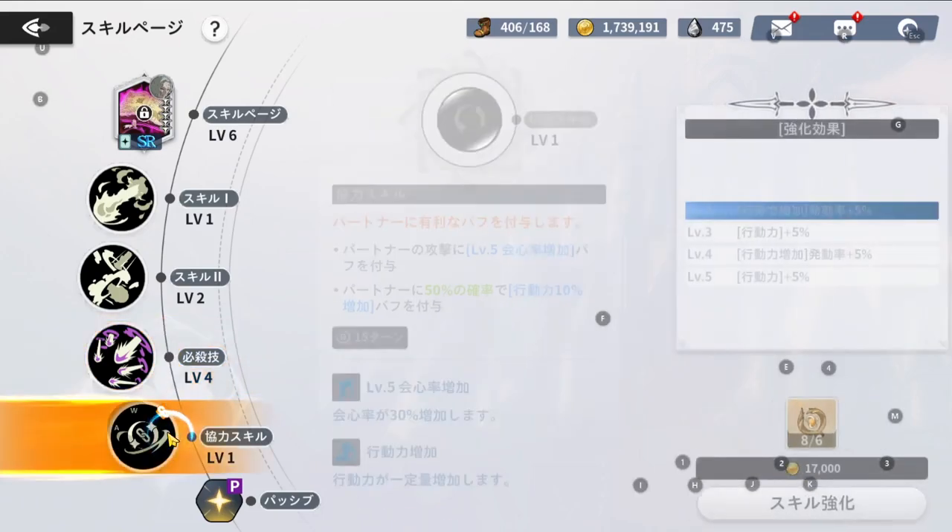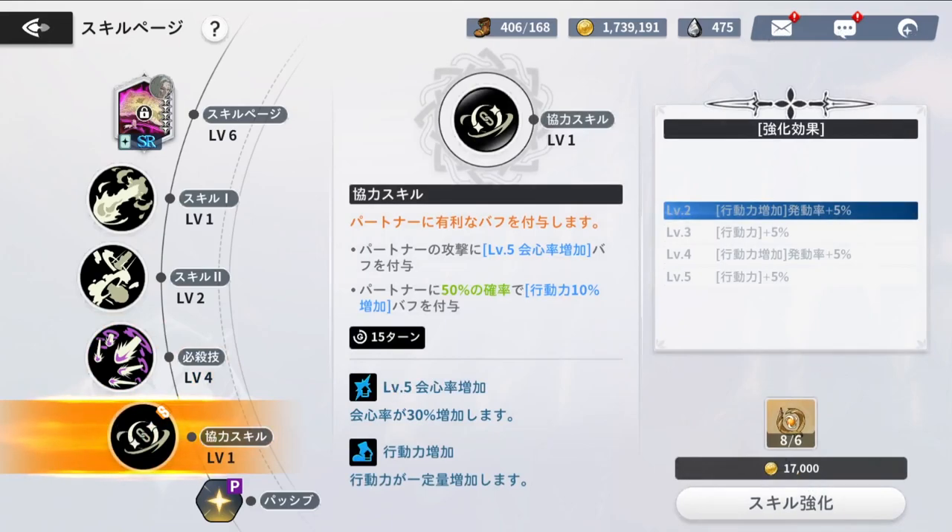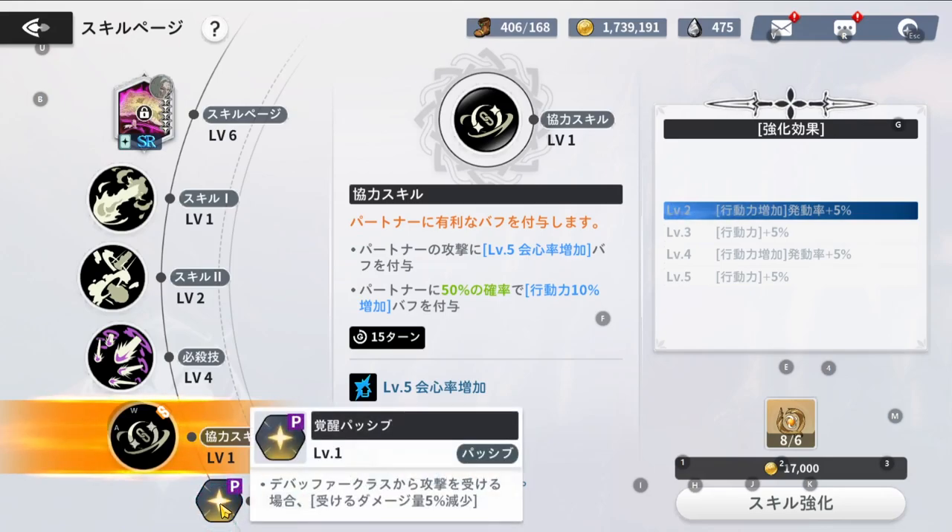Going into his linked skill, which you'll use if paired with someone like Mars — he applies a buff on the partner increasing crit rate level five to the partner's attack, and has a 50% chance to apply 10% increased stamina to the partner. This can be upgraded to boost skill damage and increase the overall stamina going to the character he's buffing. Combined with his ultimate's stamina, in total you could potentially see around 20% increased stamina if it procs.